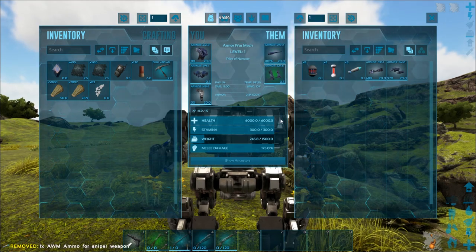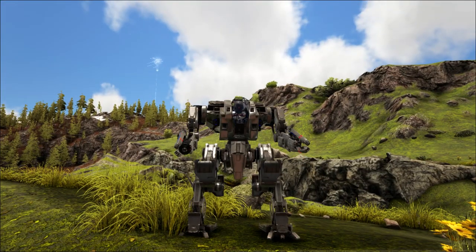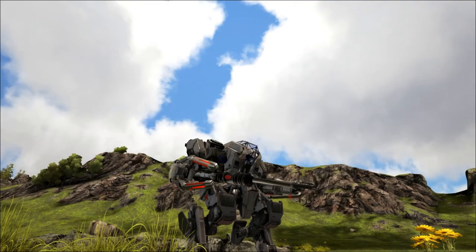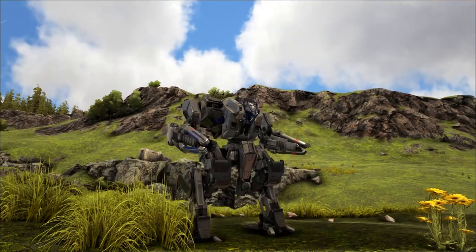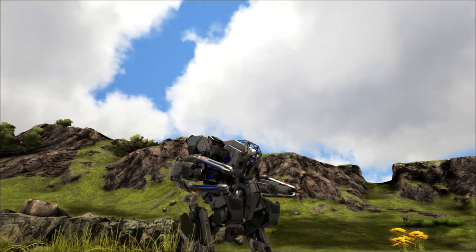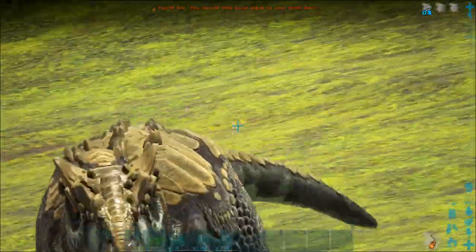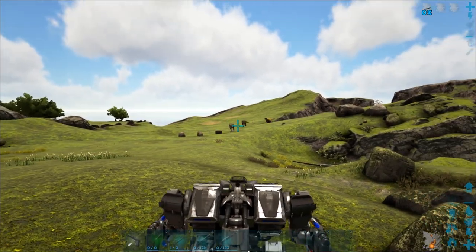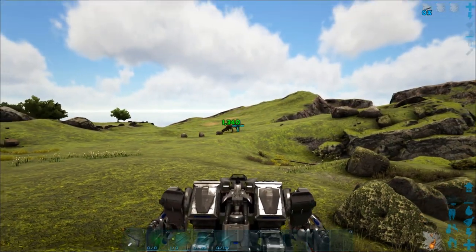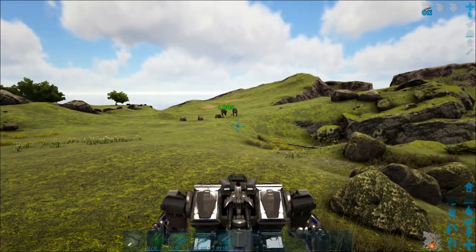Alright let's check out the sniper rifle. Once again it transforms — hit Control and look at that: this huge rifle just extends out from the mech. It's so cool. We get a bit of a camera shift when going into attack mode. Massive range and insane zoom — look at that! One shot, 1,340 damage on that guy.